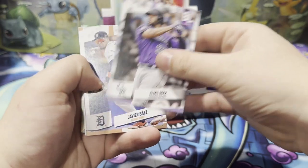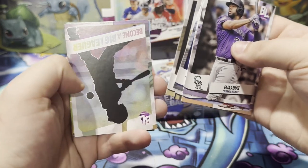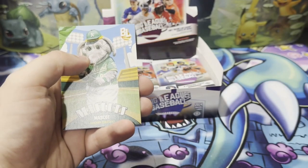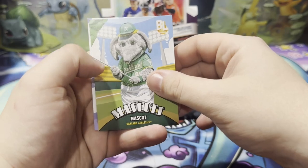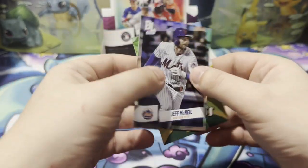Jeff McNeil uncommon. Elias Diaz, Javi Baez, Vladdy, Gary Sanchez, Yu Darvish, Become a Big Leaguer — I scratch it off, it can become a card. We have mascots — just mascot. And then there's our Jeff McNeil uncommon.